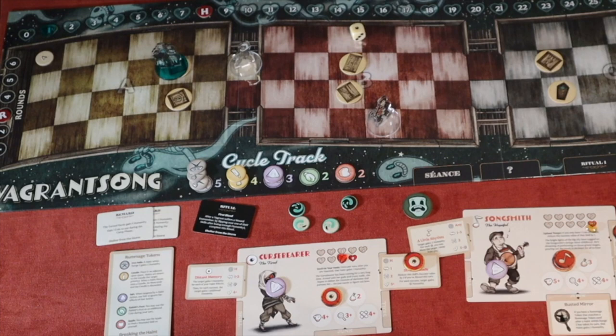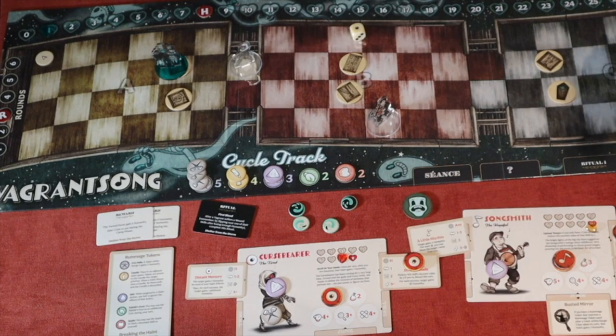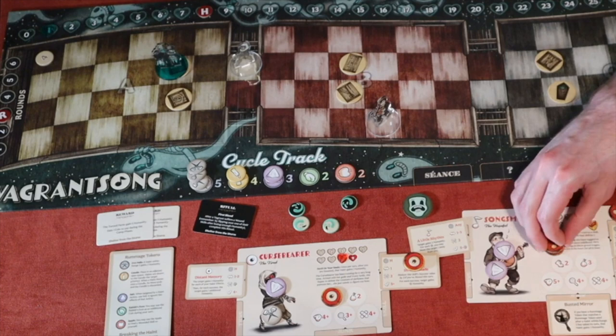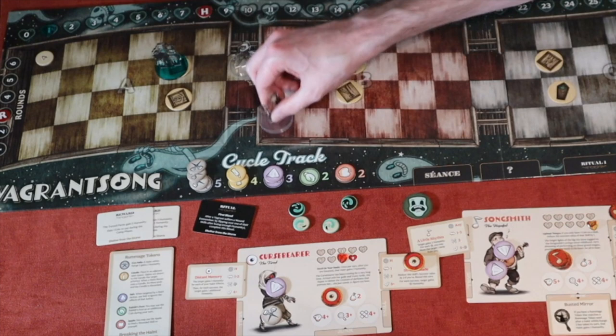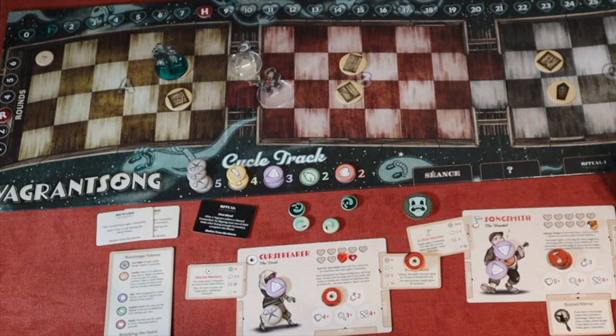After the turn ends, we rummage: Curse Breaker draws an iron nail, Song Smith draws a second salt. The haint's turn is skipped from the break. Now back to the Song Smith — his range is only two, so I move four spaces and use his skill. Rolling two bones with success value three, I get one success, dealing one humanity to the haint. That puts them at two.